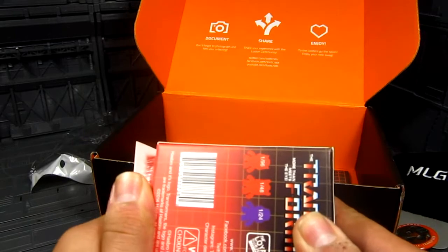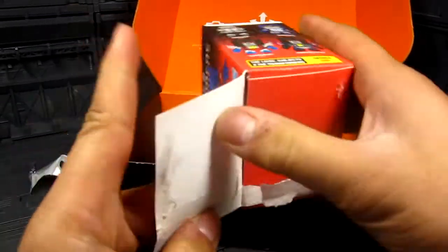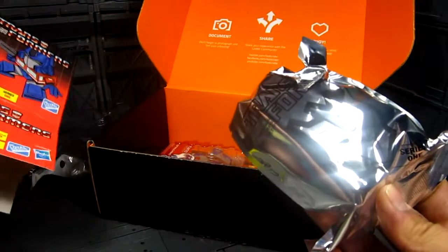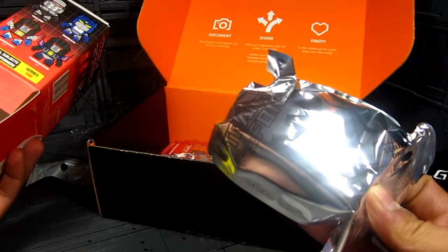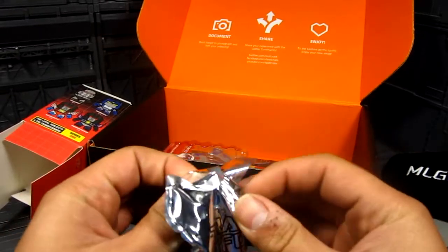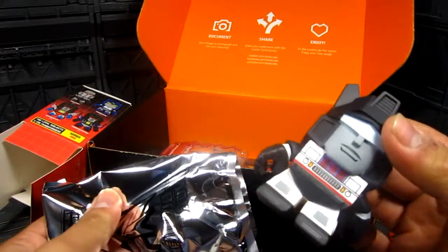Let's see what I got. The bottom part is already partially open — some glue came loose. There goes the box. You get this covert packaging and a Decepticon logo inside. I was hoping for Starscream.